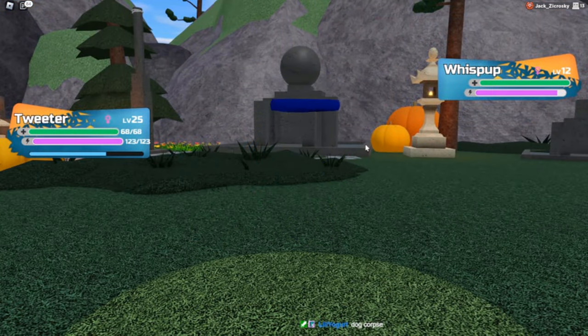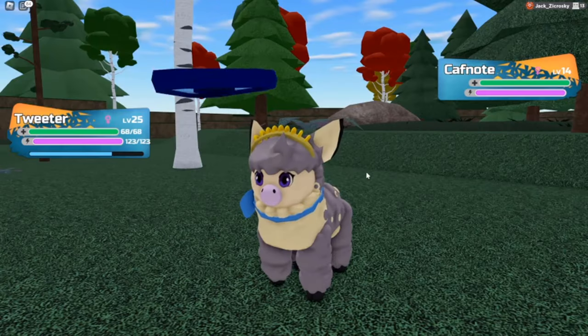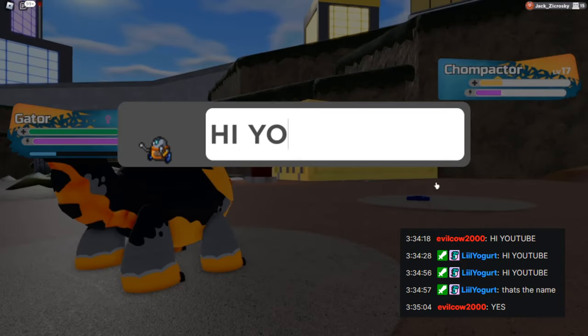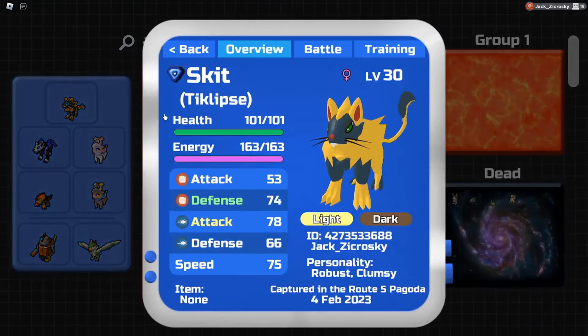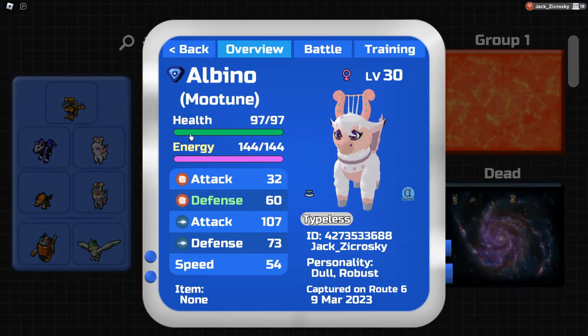After, we went and caught a Wisp up in Heiwa Cemetery that Twitch chat decided to name Dog Corpse, as well as a female Calf Note on Route 6 that we named EvilCow2000, and then a Chompactor that chat aptly named HiYouTube. By the next stream, I had done some offstream grinding to get all my Lumions on par with everyone else. I evolved Skit, Dog Corpse, HiYouTube, EvilCow2000, and I got a new Lumion — a gleaming female Calf Note offstream which I decided to name Albino.